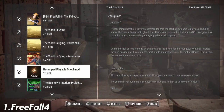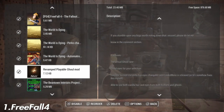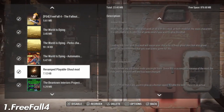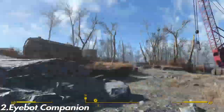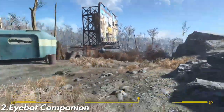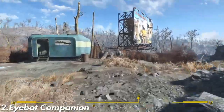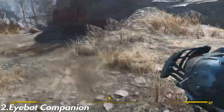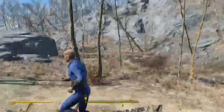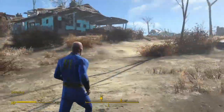So first, Free Fallout 4 — it basically restores content that was cut from the game. Then the iBot Companion: pretty much you're gonna get an iBot that follows you around just like New Vegas had, and it kills for you. Sometimes it won't appear but it will come back.